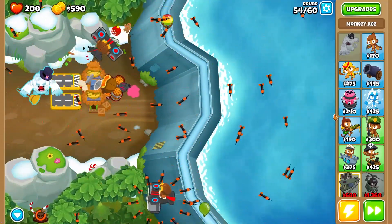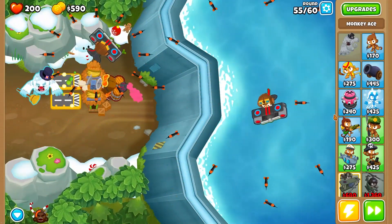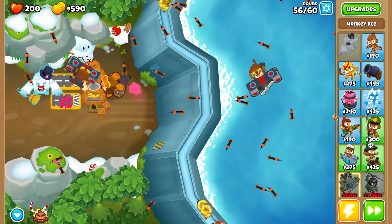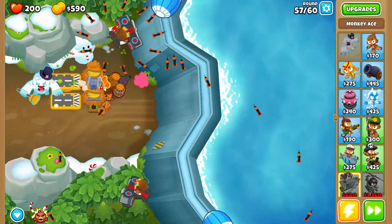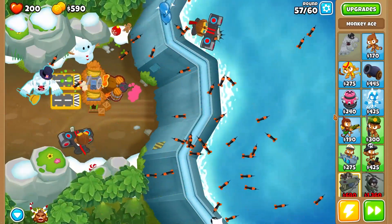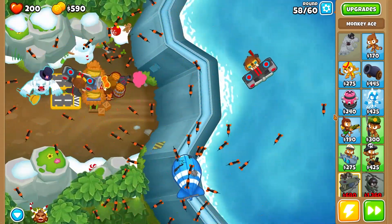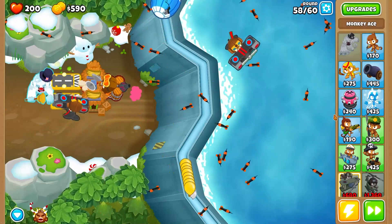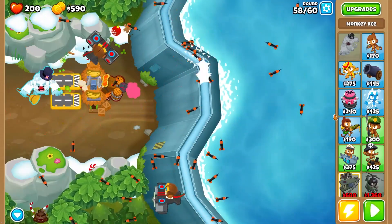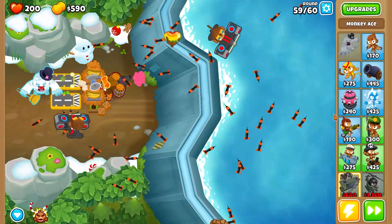Using the ability now — wow, okay! No lives lost, let's go! That was clean, thank you Pat Fusty — Rally Roar is awesome. Almost done, three rounds to go. That was close, we almost leaked but didn't lose any lives. Two rounds to go — here comes round 59 with camo lead balloons. Come on, destroy this round. Ceramics and camo leads incoming — destroying them very easily.